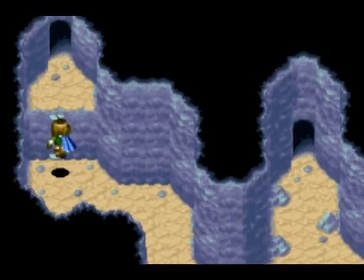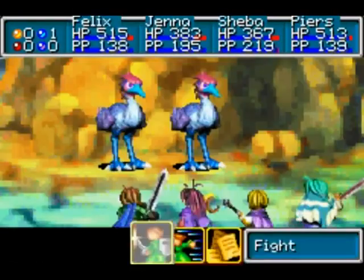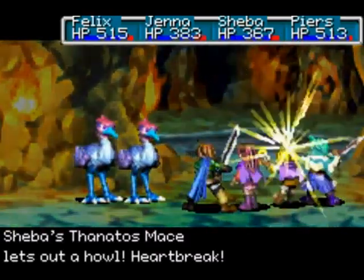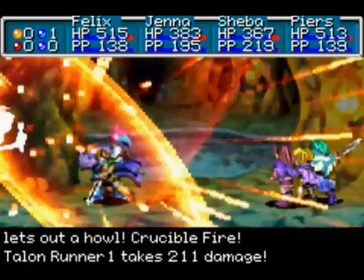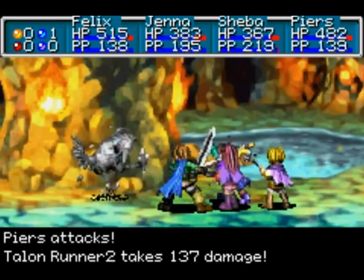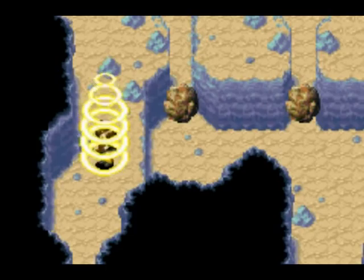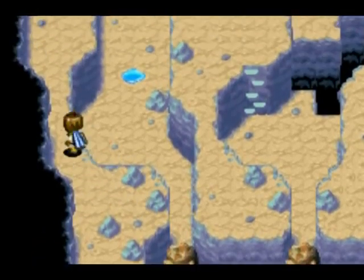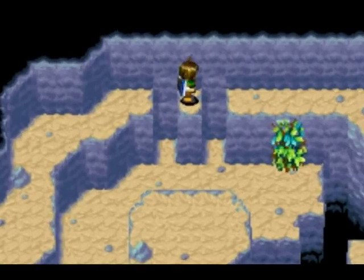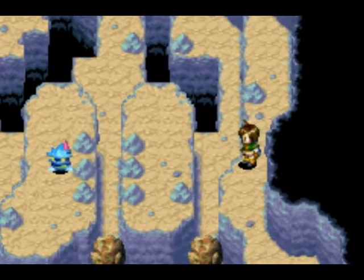We'll come back to this place — don't worry about it because we have to come back anyways. You see those stones there? Those are Lift Boulders — we need the Lift psynergy in order to move them. And if you see there, there's another Mercury Djinn there. Since we don't have Lift, we can't get him, so let's just ignore him for right now. We'll come back to this place — we have to come back anyways.